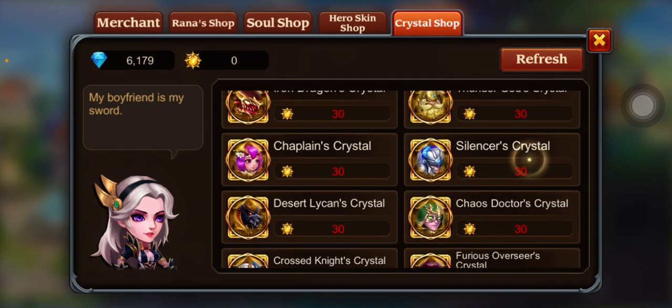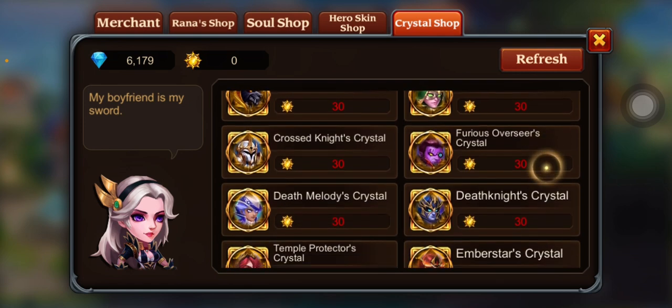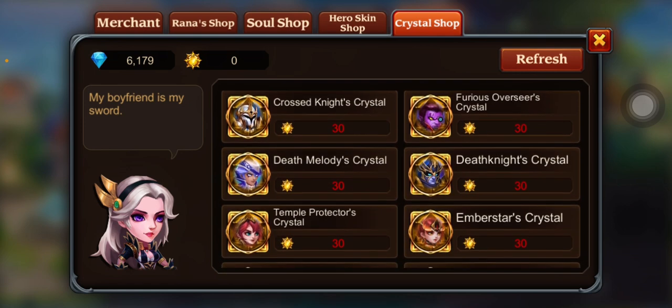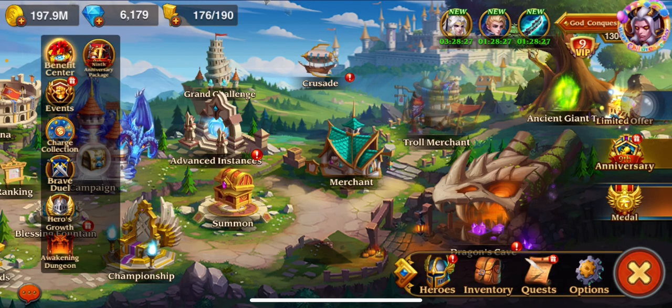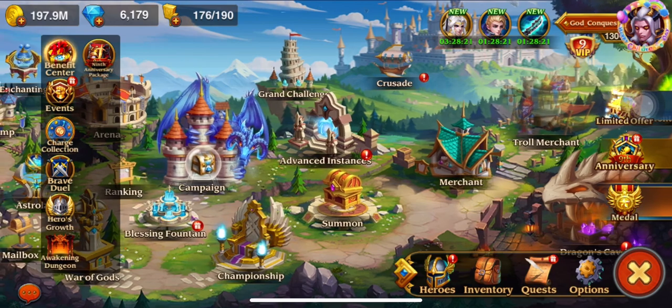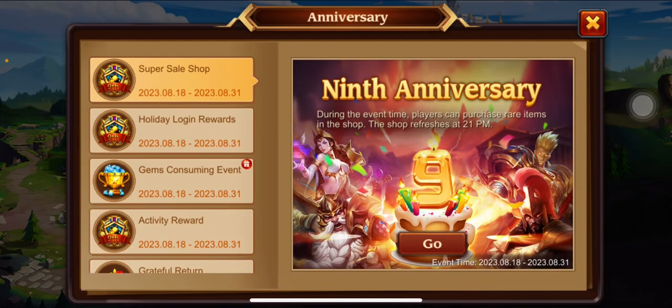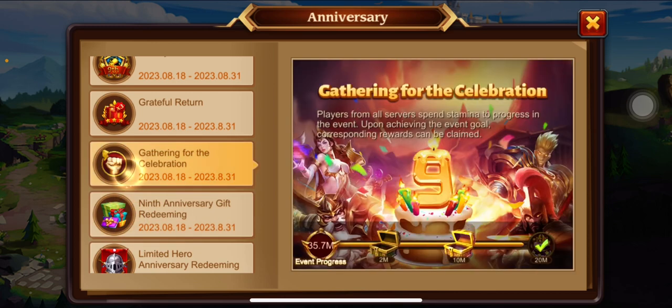Ember Star — you know what, let me not make the same mistake. Ember Star has been great. Ember Star and Psychopath are what I need to upgrade. We'll stop there and won't refresh — we'll wait till we get the Fighter. Once we get Fighter, we'll go ahead and take care of Ember Star.